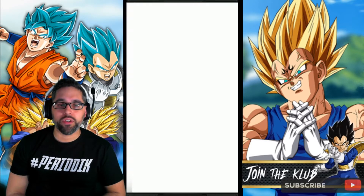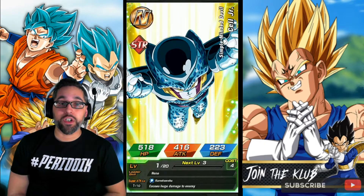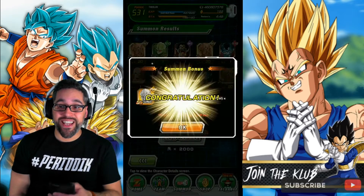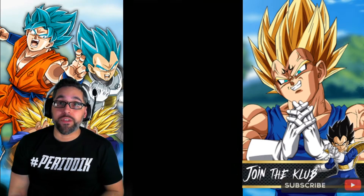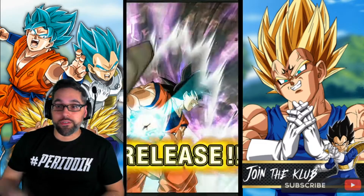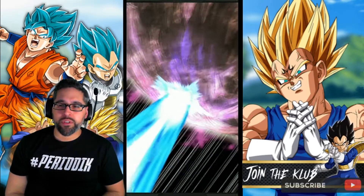Once you get Frieza to his UR form at level 100, he will feed 100 into that Frieza and also feed 100 into the STR Final Form Frieza — the one who gains an extra 100 attack when he gets attacked and then attacks. That's a pretty good combo right there, so I have to farm those and level them up.